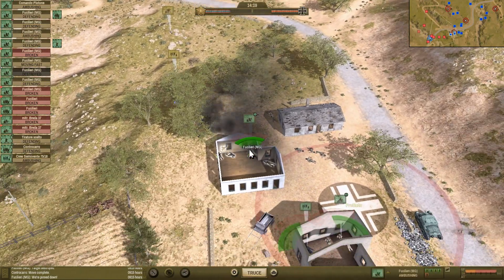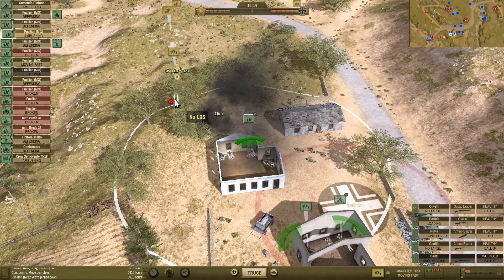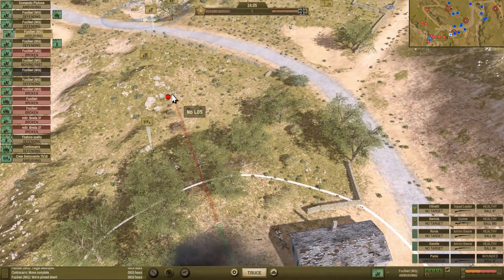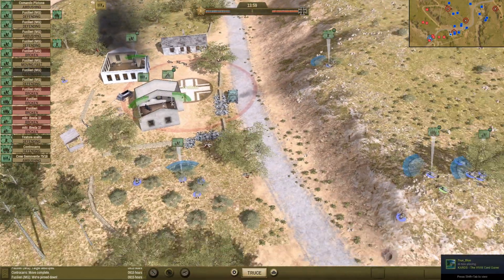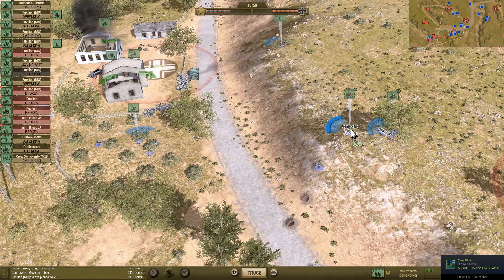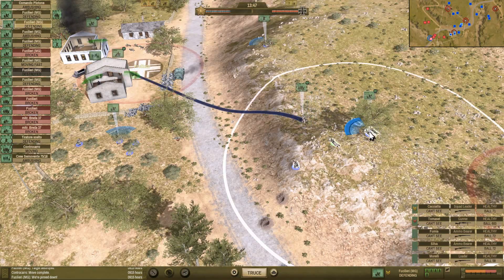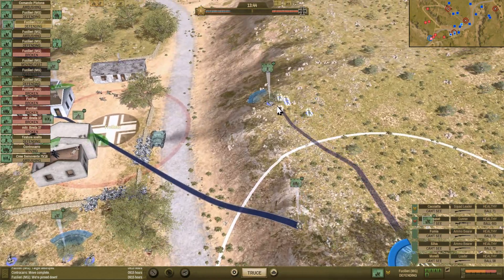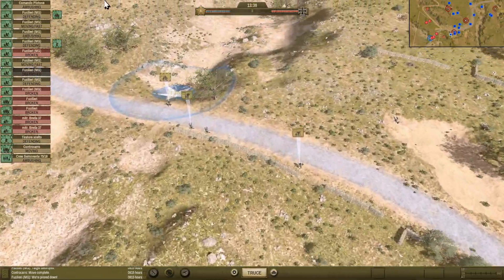Man, we got so lucky just then. We've got the Controcarro — this is our other anti-tank unit. He's not very effective, but I'm going to move him into that building and set him up for ambushes. We're going to fast move the Fusilieri MG unit right up there to get some overwatch fire on the approaching infantry. We could probably do the same with the Commando Platone, but let's play it safe. We'll take the Fusilieri MG over here and fast move them into that frontal building.